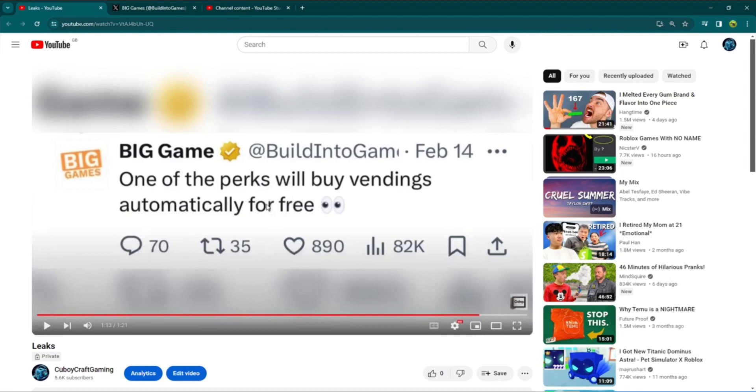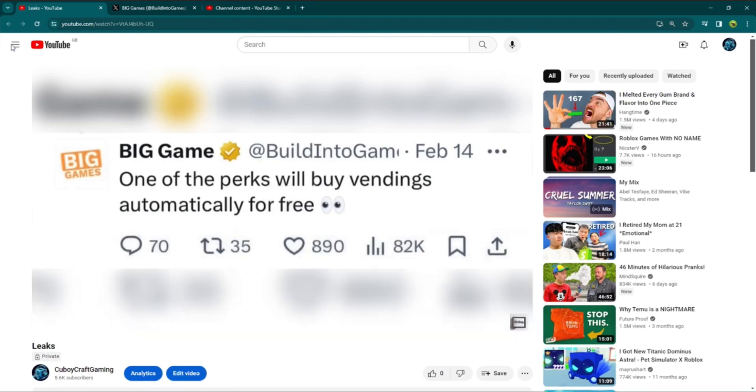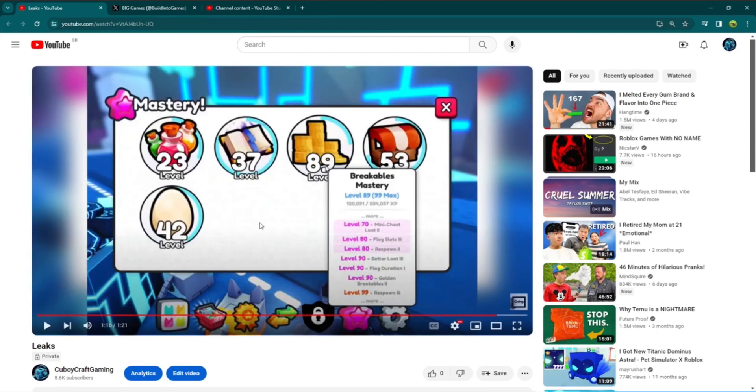Maybe not as helpful as it would have been without the super computer, but still helpful if you don't have Tech World unlocked. There's also a tweet from Big Game saying one of the new perks will be buying vending machines automatically for free — so you don't have to spend Robux. You can just get it done without going around finding all the maps.